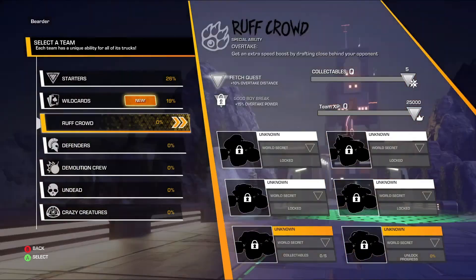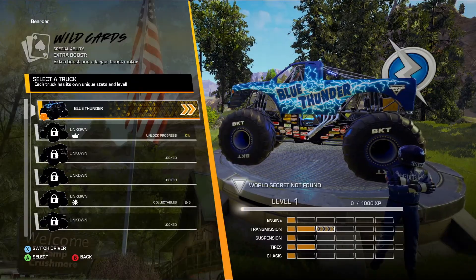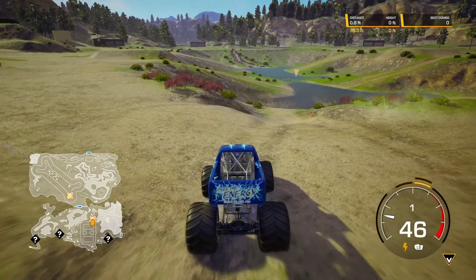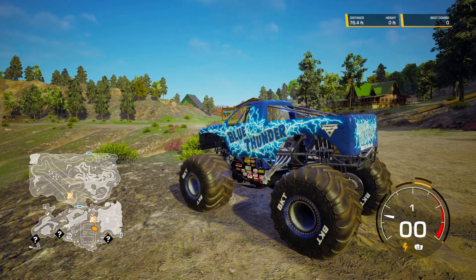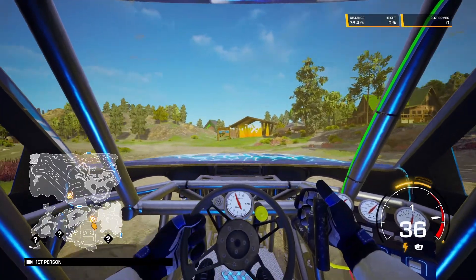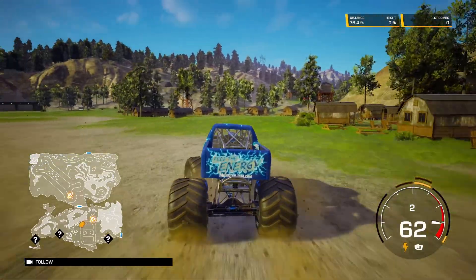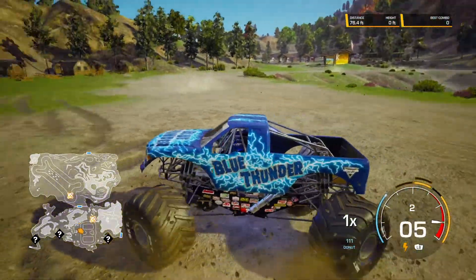Blue Thunder is on the Wild Card team. If you didn't watch the previous episode where we checked out the menus, there are teams with different abilities - this one has extra boost or a larger boost meter. Let's get Blue Thunder in there so we're out of the trainer truck. Here's the inside view if that's something you wanted to see. That was Chapter One - if they're all going to be that short, let's check out Chapter Two.